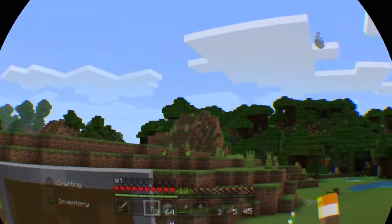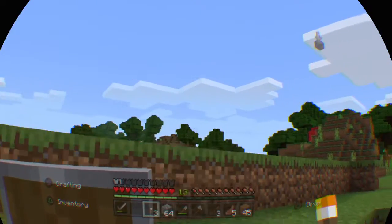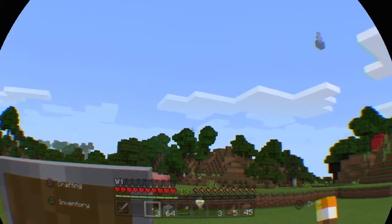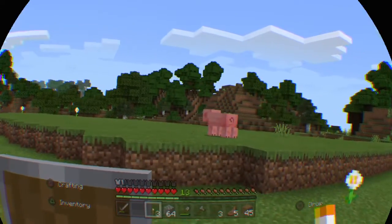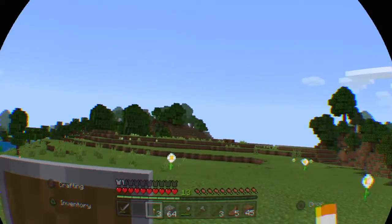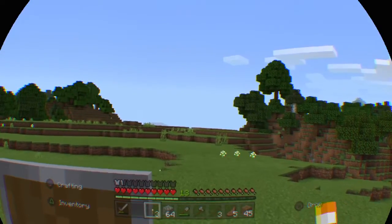But it's far enough away that it's not really affecting you - it stays sharp all the way out. I can still see the textures on the trees even out at where the fog starts, which is a good distance away, so you don't get that lowering of the resolution.